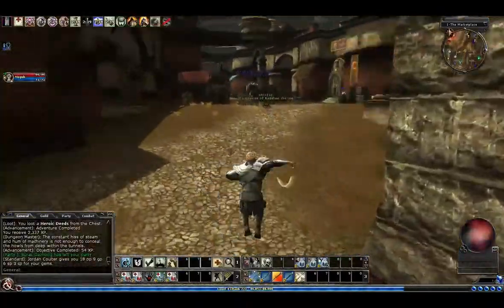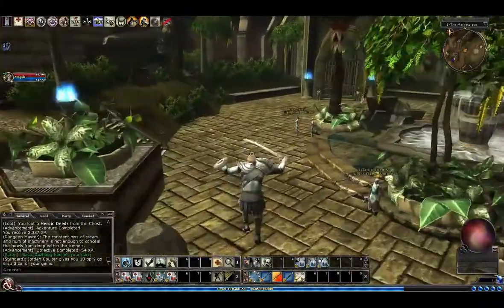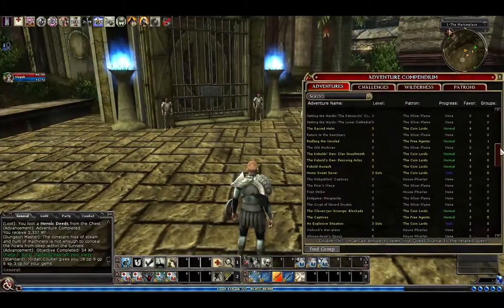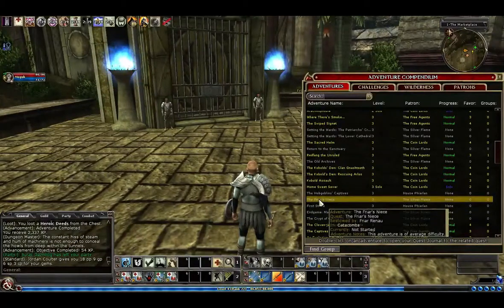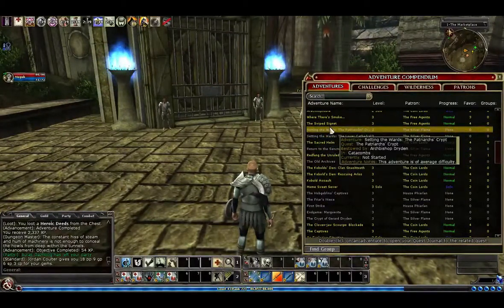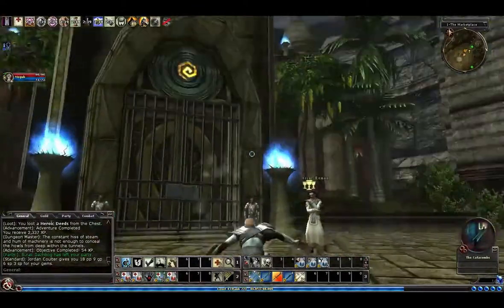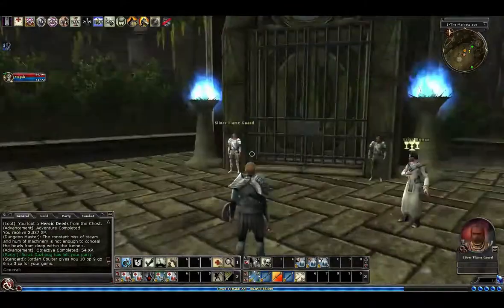Next time we will start the Catacombs quest chain, because that one is almost all level three — maybe the last one is level four, but let's double check. Looking at our level threes: it's Catacombs, Catacombs, Tangle Root, Catacombs, Tangle Root, Catacombs, Catacombs. Okay, so pretty much it's all Catacombs. We've got several Catacombs quests and the Tangle Root quest to work on. We'll do Catacombs next time and then get those last two Tangle Root quests.